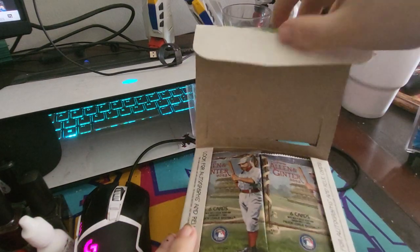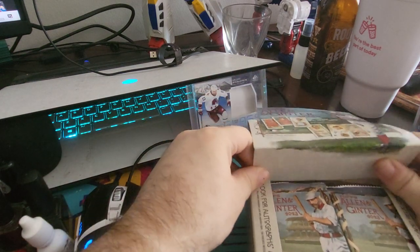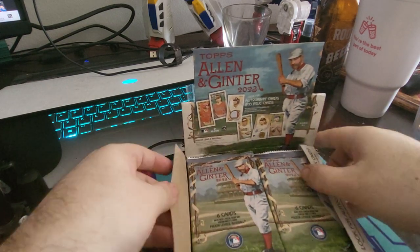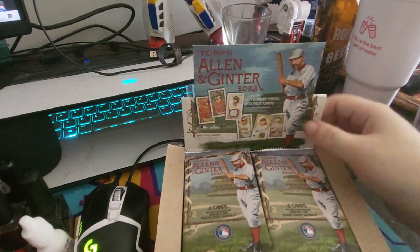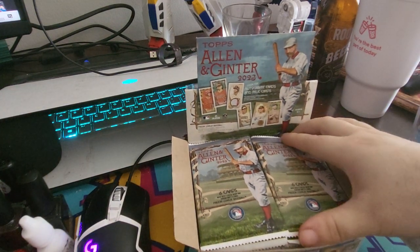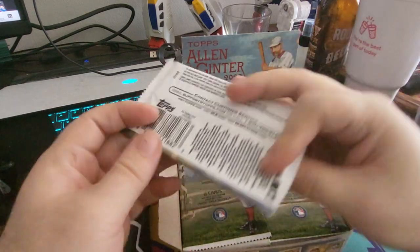Isn't that so fun? Allen and Ginter — it's retro style cards. There's mini cards. Rip cards I know exist, they're pretty rare, though — or no, that might be Gypsy Queen. But we're looking for retro style cards. They have really weird, goofy inserts, like club sandwiches. I think there's bird cards called Talented. So that's what we're dealing with here.